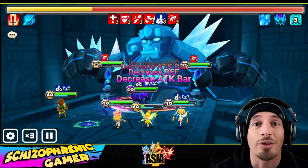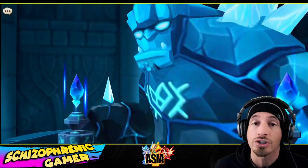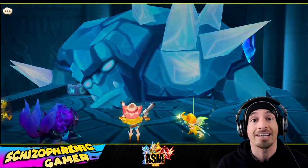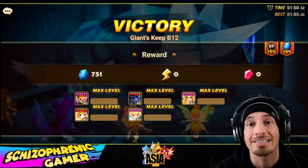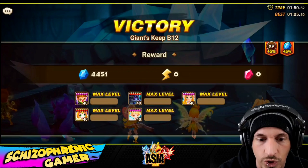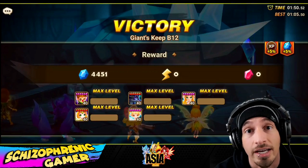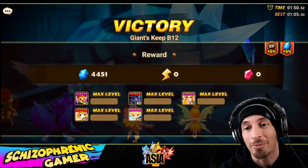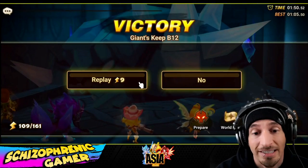What's up everybody? It's time for another episode of the Meta Team Series, the series in which we are here on my Asia server alt account, and we are building all of the most popular, fast, consistent dungeon teams. So today we are tackling Giants B12. You can see here is the current Giants B12 team — we got a Lucian, we got a Crow for the damage, we got a Fran and a Lauren for the support, we got a Shannon for the support as well. This run is about one minute — actually kind of a long time for this specific run, but it is not a fast team.